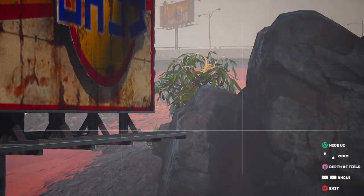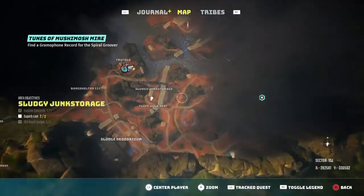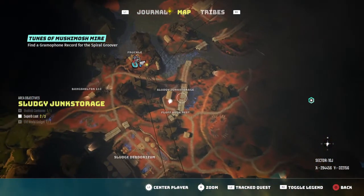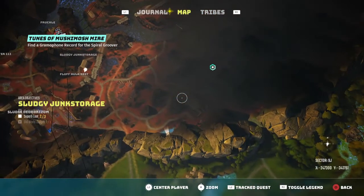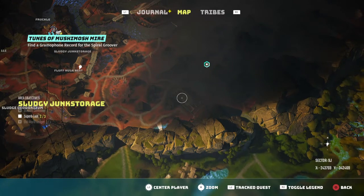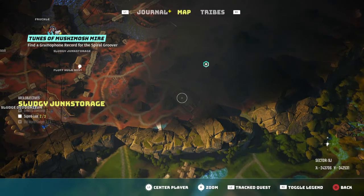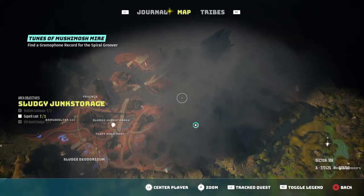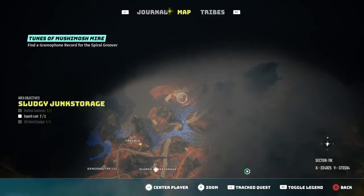My suggestion is: go up here, south-east of the Sludgy Junk Storage, to the blimp place. You'll find Lobo there. Do her quest and you'll get the Goblin. Take the Goblin all the way over here — you'll need it, by the way, to get here.